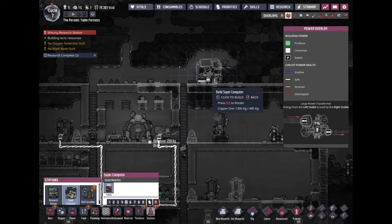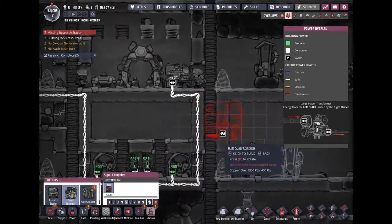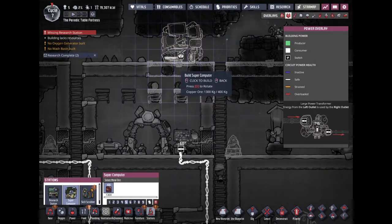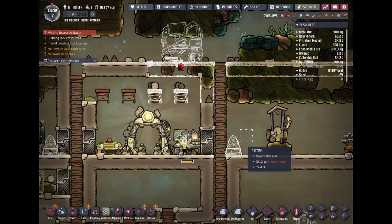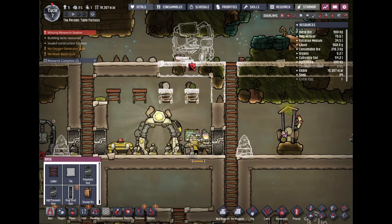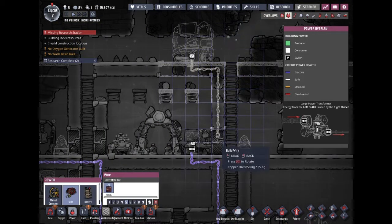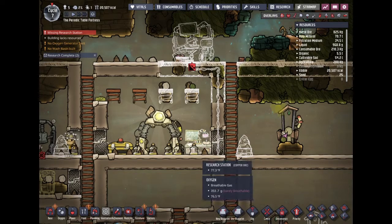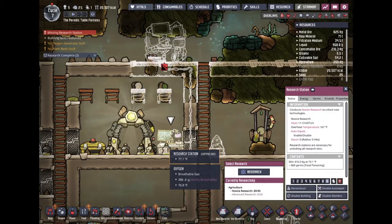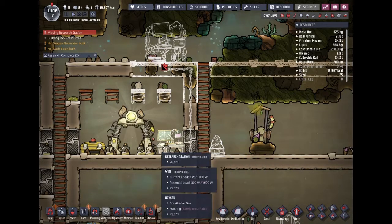We'll put the supercomputer right down here — this is gonna hurt me, but we'll put it right here. It's super inefficient but it has to be done, otherwise we can't complete anything. I'm also gonna have to connect that power right here — that should be connected, though it might be a little bit of a travel distance. Usually you place these two together since the person alternates between the novice and the advanced research, but it should be fine.